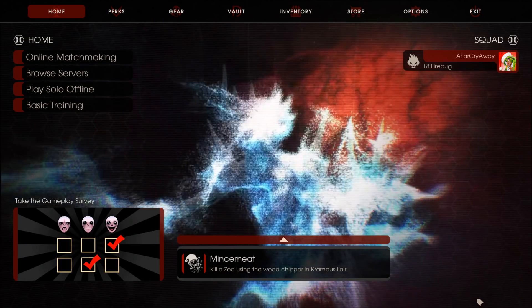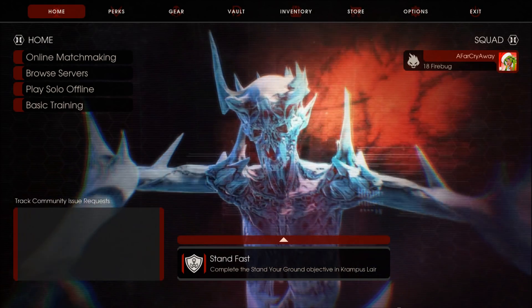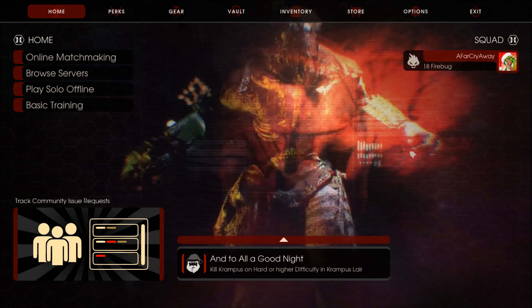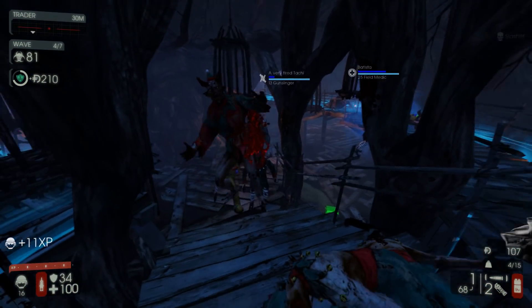The first thing I noticed when I booted up Killing Floor was the amazing menu music, and just like the last event, we are blessed with a new metal rendition of the Christmas theme. The music is a gift that just keeps on giving, as when you play on the Krampus' Lair map, you're met by even more Christmas tunes.